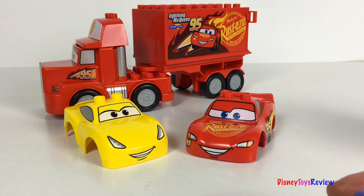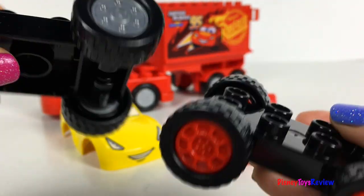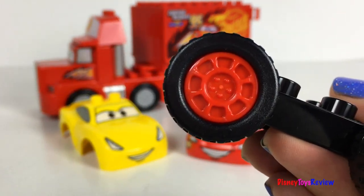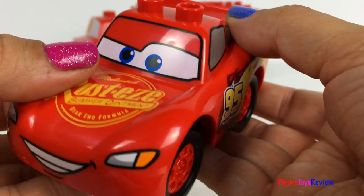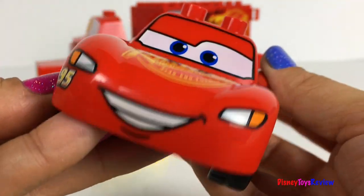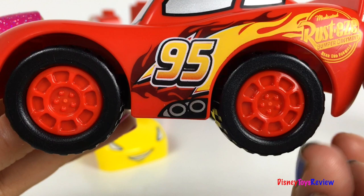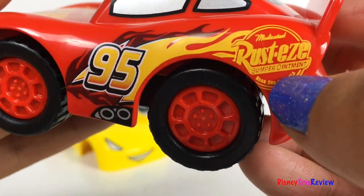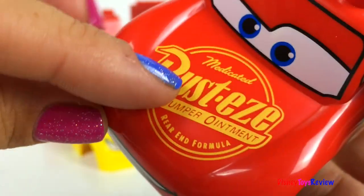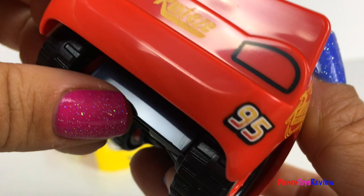Now we can get Sally and McQueen ready. We have two sets of wheels. I think red goes to McQueen. Wow, I'm ready to race! Look at this McQueen — he's got red rims and nice tires. He's got 95 with flames coming off the back. He's got the Rusty's advertisement symbol on the front of his car, and on the back. He's even got a 95 on the back. Super cool.